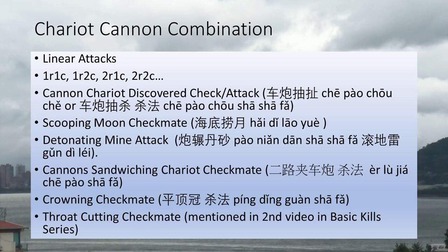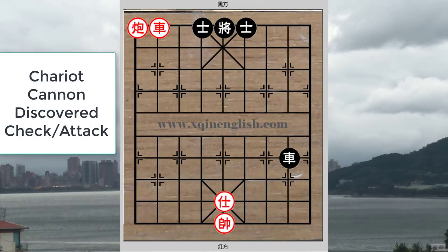The throat-cutting checkmate was discussed in an earlier video and will not be covered here. Before going into the details of the various tactical combinations, I would like to demonstrate one of the most basic techniques using the chariot and cannon combination. In this situation, the cannon is behind the chariot and the chariot is in front of the cannon.